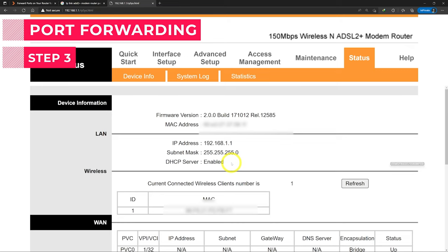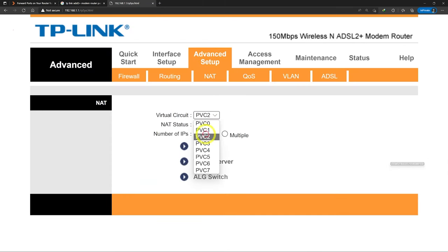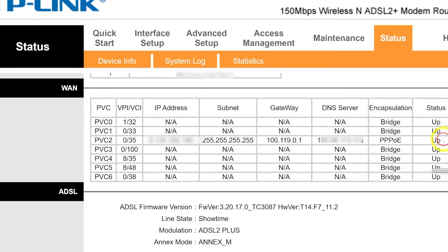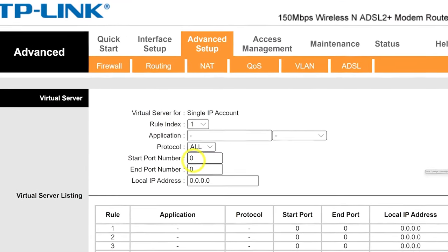Search for the port forwarding option in your router — you can Google it if it's hard to find. I'll show you where it is in three different routers. In this TP-Link it's in Advanced Setup > NAT. Choose the active PVC — you can find that PVC by going to Status; one of them should have an IP address, and that's what you need. Select Virtual Server — here I can open ports for a specific IP.